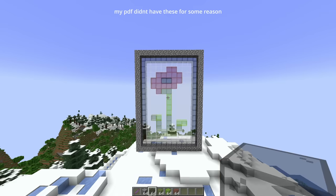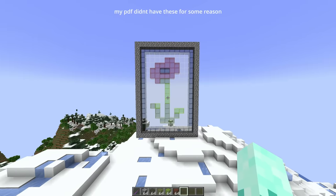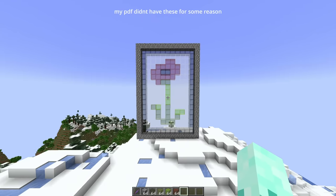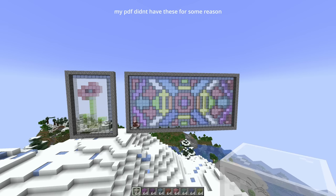And we are done. This build isn't really too much, so let's move on to the next one. I'm just going to gloss over this next one because it's pretty much the same thing, just a little bit harder — make an outline, fill it in with wool, and replace the wool with glass.